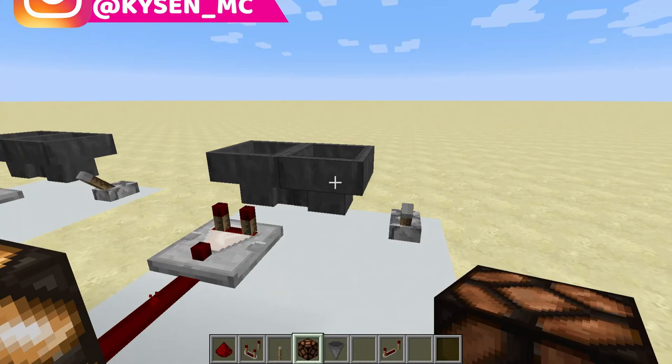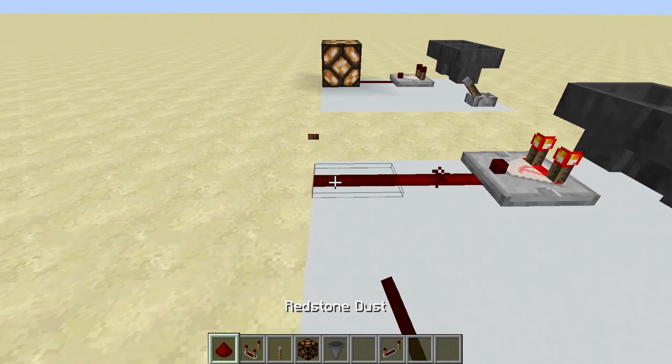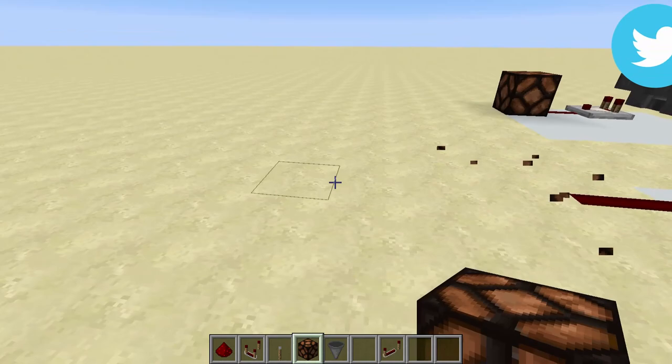All we need to do is go in here and chuck in an item, and you can see as it's turned on there it goes producing that alternating signal. We can of course turn it off by switching the lever. Now something to note about this clock — if we were to get rid of this and try to run the redstone further out, you'll see here that it will not work.